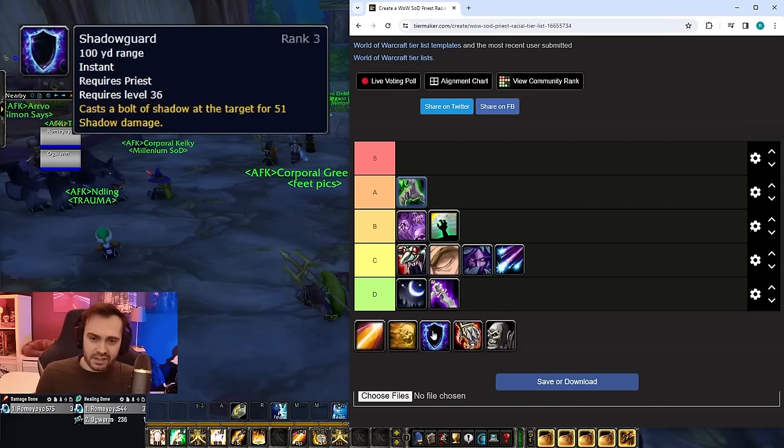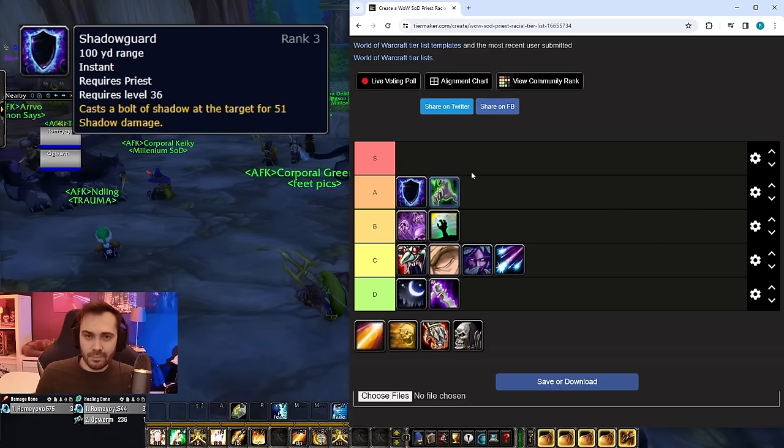Next up we've got Shadow Guard. The reason this is so strong is because it procs not only on melee but also on ranged and spells, and it has three charges so you don't have to refresh it anywhere near as much as Touch of Weakness. It also does a lot more damage — the scaling is approximately 26% per charge on your spell power, so you can do a decent amount of passive damage while also procing Blackout and the shadow vulnerability.